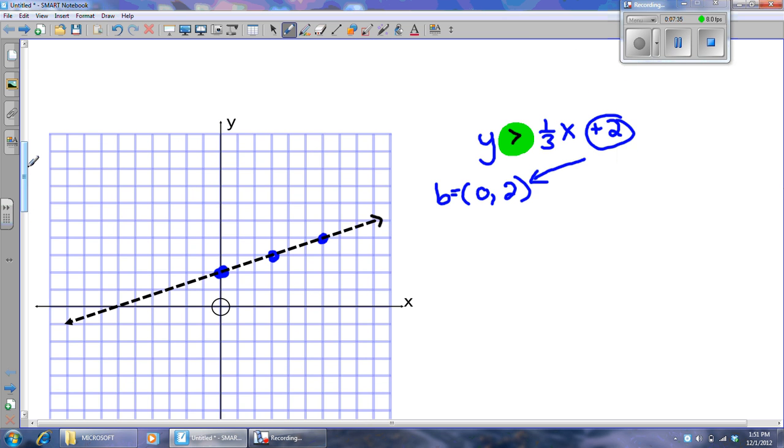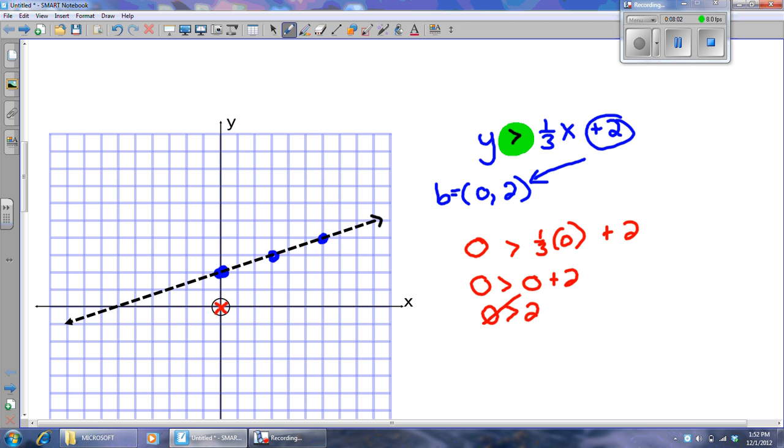Remember, there's one more step. I'm going to plug (0, 0) in. If I get a true statement, I will shade on that side of the line. So I'm going to plug 0 in for y: 0 is greater than one-third times 0 plus 2, which gives 0 is greater than 2. Is 0 greater than 2? Definitely not. So the origin is not a solution — I can assume that none of the solutions are below the line; all of them are above. Never just make up a rule. Test it until you understand it, because if you're trying to memorize a rule, you'll be wrong when your equation looks different.